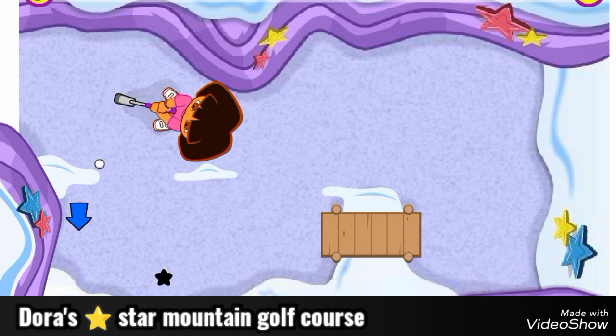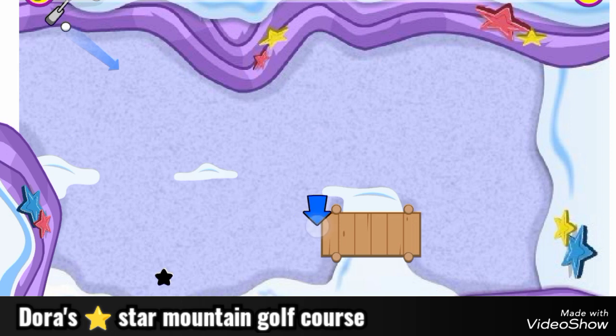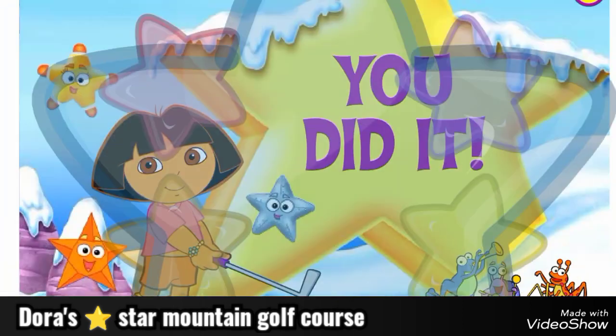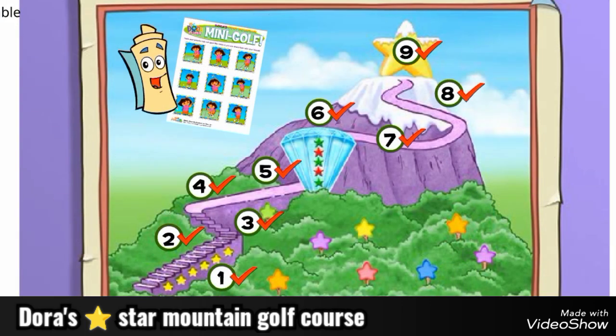Way to go! You did it! You got the ball into the hole on top of Star Mountain! Fantastico! You earned a printable card for your collection! Great job reaching the top of Star Mountain! You're an excellent golfer! You've unlocked all the holes!